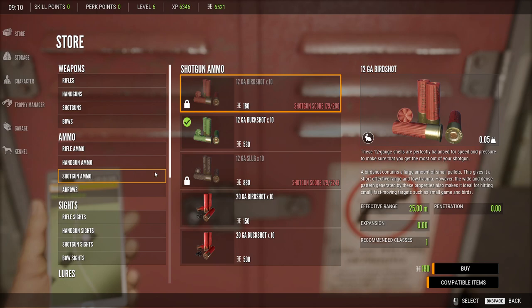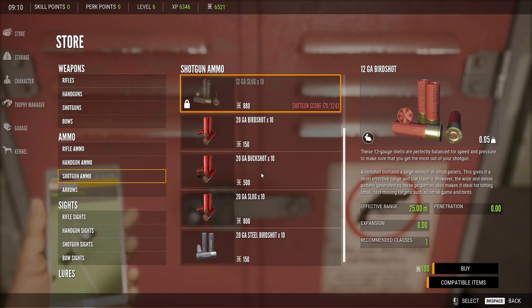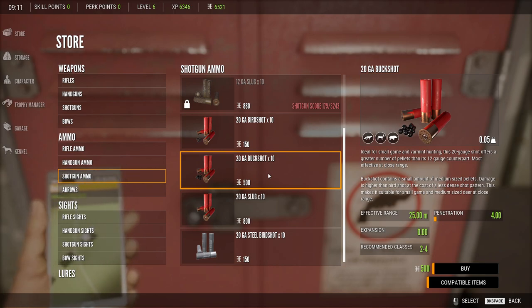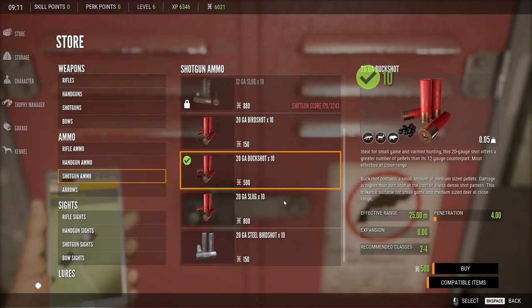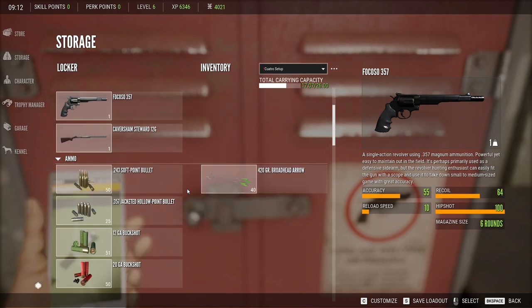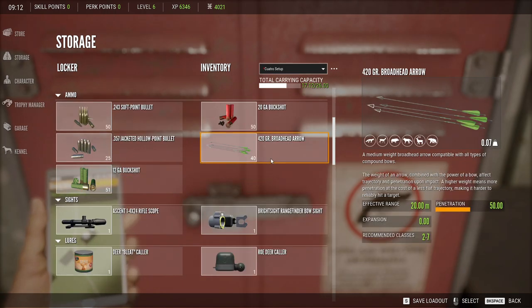We'll go to the store and go to shotgun ammo. Now we have these cheap buckshots and fairly cheap slugs for what you get. To run the buckshot, we'll have the start because we still have a 2 to 4 and we just have problems with the wolves — I want to see how well they do. So we'll get 20 of them, and we'll get another 50. We've got enough money for that, and we're going to earn money as we go. I'll just run the buckshot for now and we'll earn the slugs.